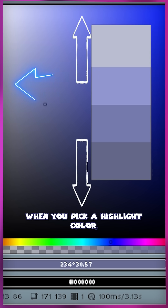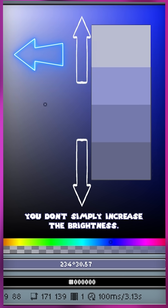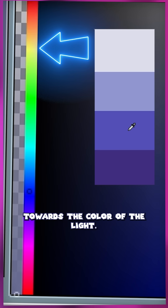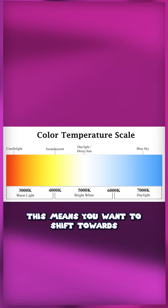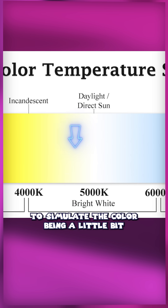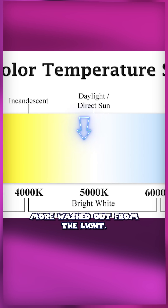That's where hue shifting comes in. When you pick a highlight color, you don't simply increase the brightness — you also shift the actual hue of the color towards the color of the light. Most of the time, this means you want to shift towards yellow to mimic sunlight. You also want to decrease the saturation of the colors to simulate the color being a little bit more washed out from the light.